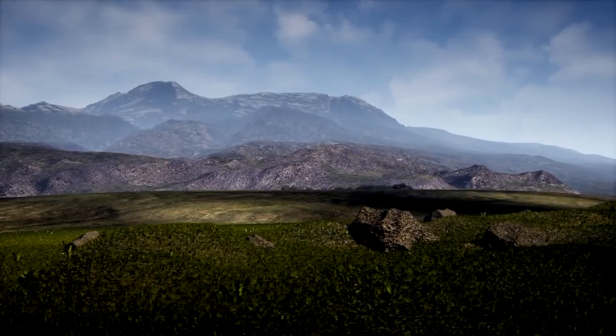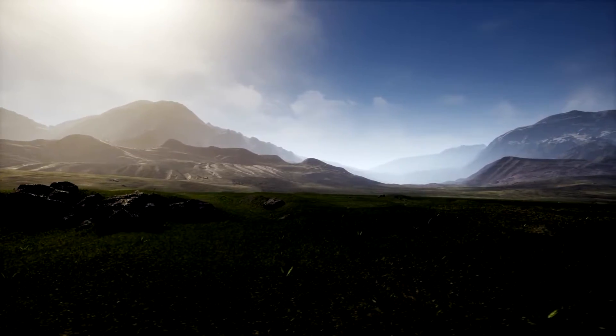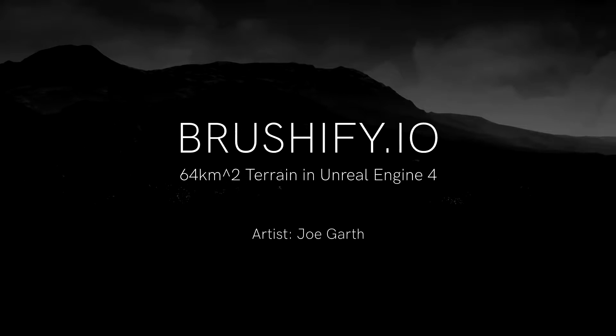It includes a snow shader, the ability to blend between materials, slopes and cover, and it comes with a whole host of other materials including clouds, fake fog landscape, post effects, roads, sky domes and water.